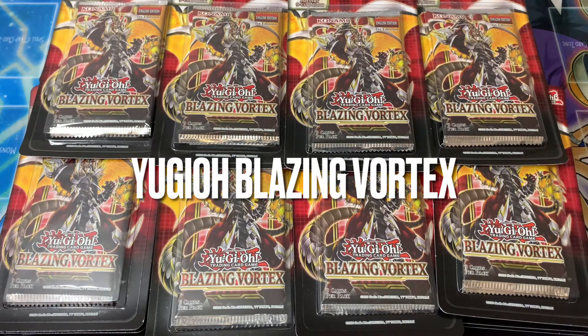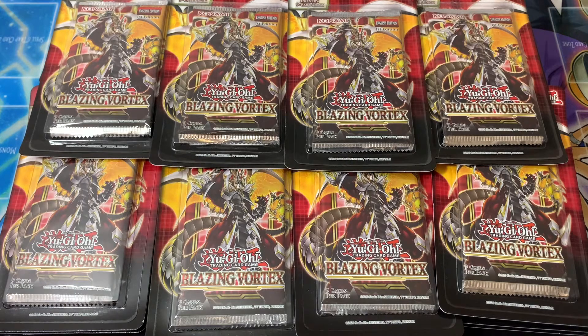Hello everybody, we are back today with a large Blazing Vortex 100 booster pack opening. We haven't been posting a whole lot of videos lately, but we're working on getting everything organized and more videos planned out. We're gonna open up 100 booster packs, 100 blister packs of Blazing Vortex, and see if we can get a starlight. That is the goal — to see if we can pull a starlight from 100 blister packs. We'll crack all these blisters open and then get started.